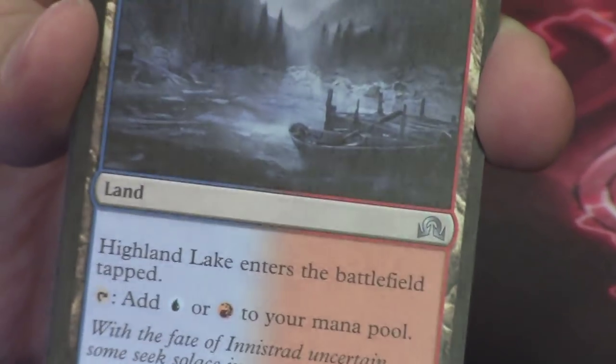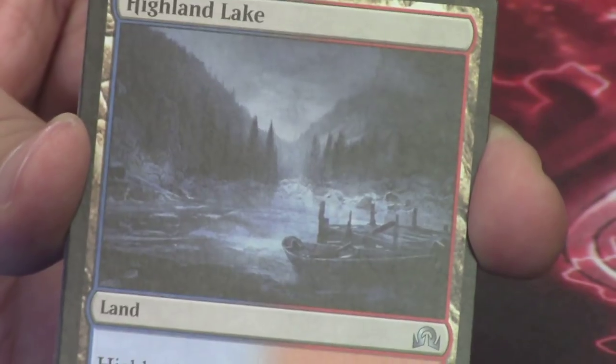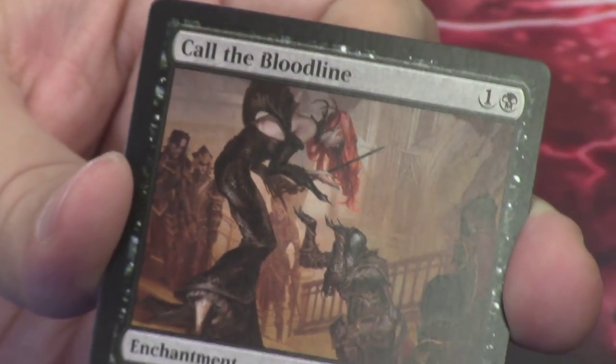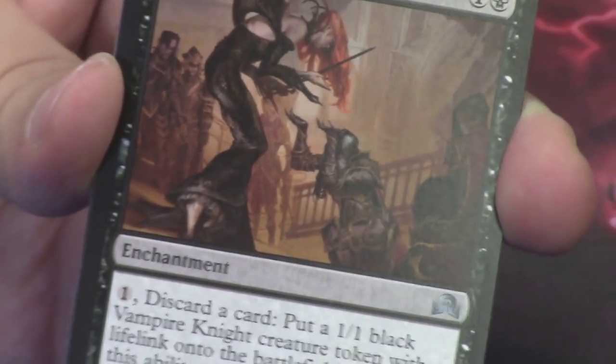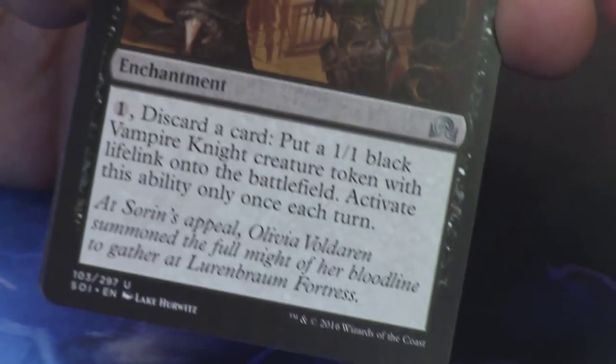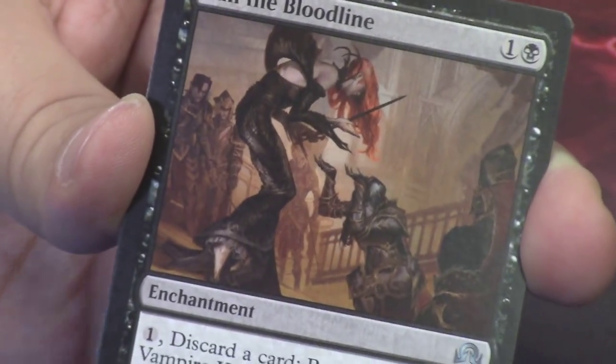Tooth Collector. Behind it we have another of the uncommon cycle — Highland Lake. Behind that is Call the Bloodline, which is really cool — very interesting with the vampires. Vampire Knights: this is what gives us the Vampire Knight tokens, and they look super cool.